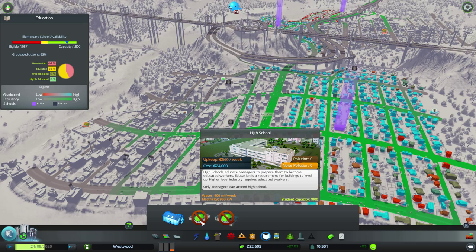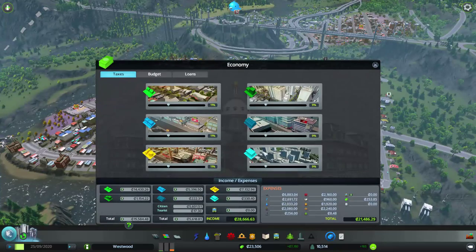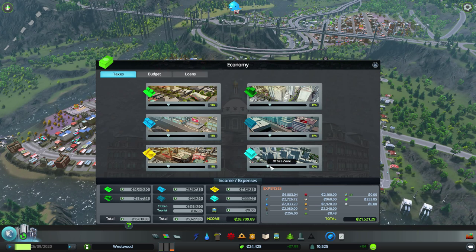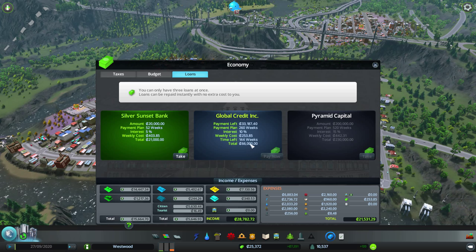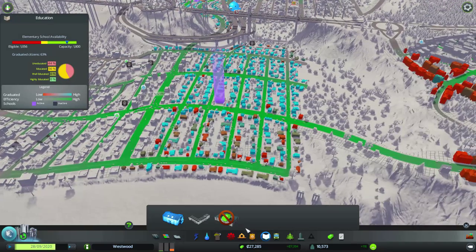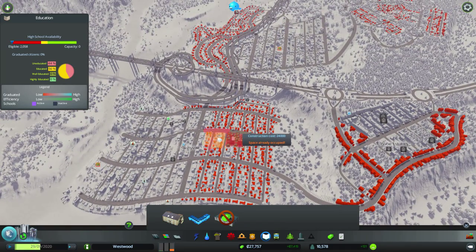Those are $24,000 each, and I'm making $7,000 a week. Let's take a look and see if I have any loans available. We can probably bump taxes up to 11% as well — squeeze just a little bit more out of our populace. We're still paying this loan off, and we've actually paid off about half of it. The other available loan is only $20,000, which isn't even enough for one high school. So I think we'll just wait for the money to come in and buy them individually.